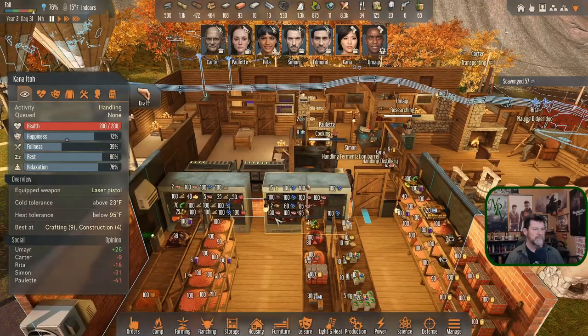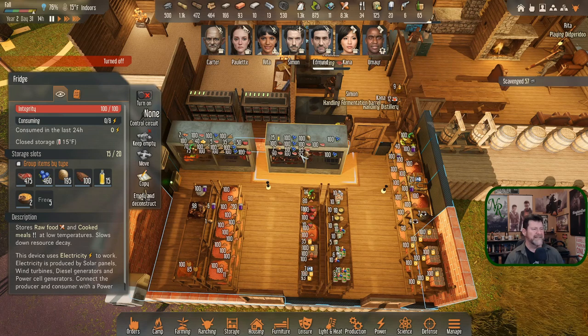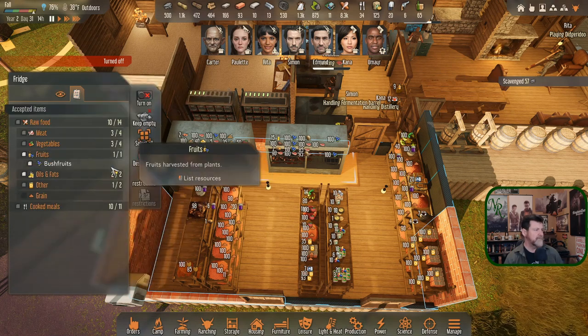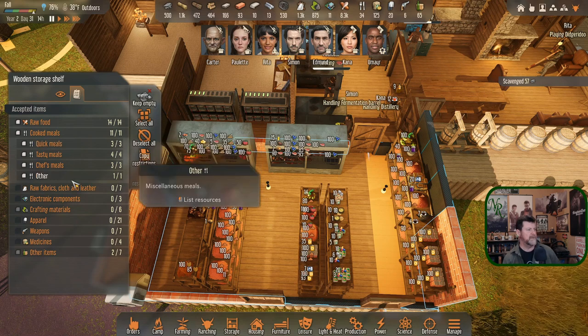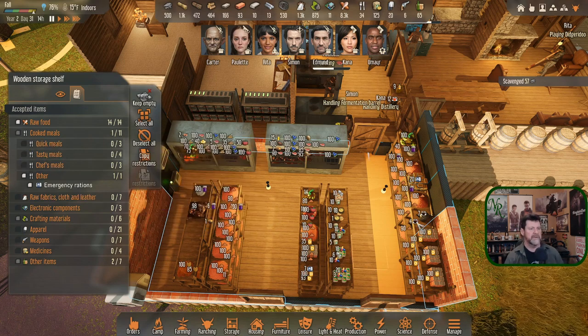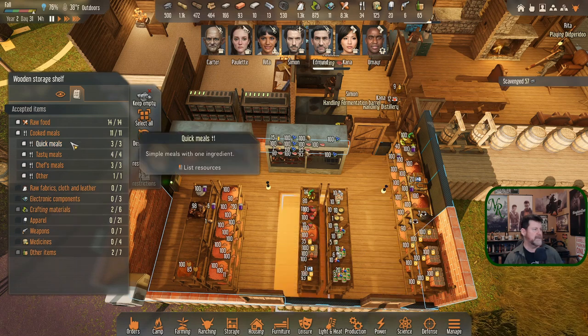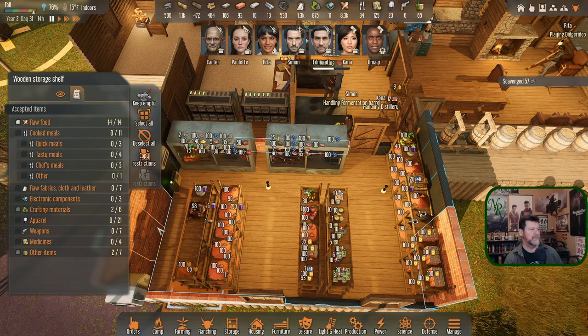Kana is handling the distillery. Let's grab a meal — the berries aren't stored all in the fridge anymore. The whole thing is a freezer now at 15 degrees. Let's kick the berries out of the fridge so all the meals land back in one place again. Getting rid of the meals from the fridge: no meals in the cold storage, no emergency meals either. They'll shift the berries out of here and I'll be able to go to one fridge to find them again.